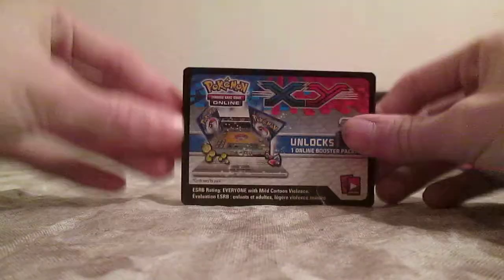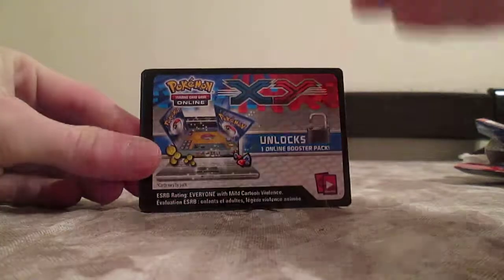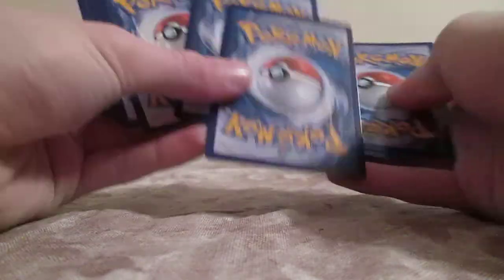We'll go with the Xerneas pack first because I like Yveltal better. They kept the EX's in the set, which I'm not sure why — they should have made their own brand new ultra rare card. But anyways, it's just a code card. That's pretty cool. You might notice I'm in a different studio — I'm in my kitchen because my usual studio is being used.